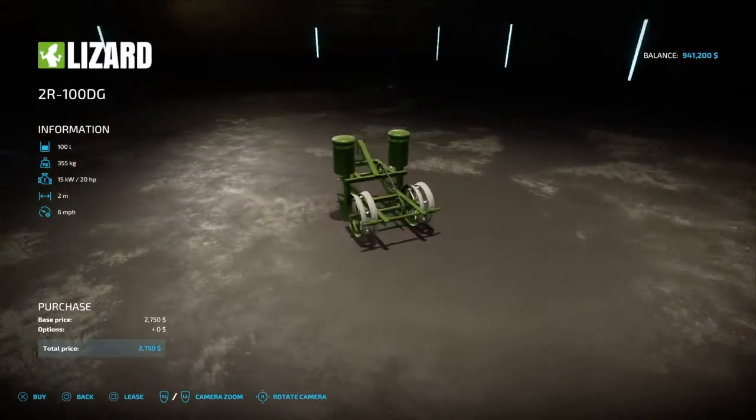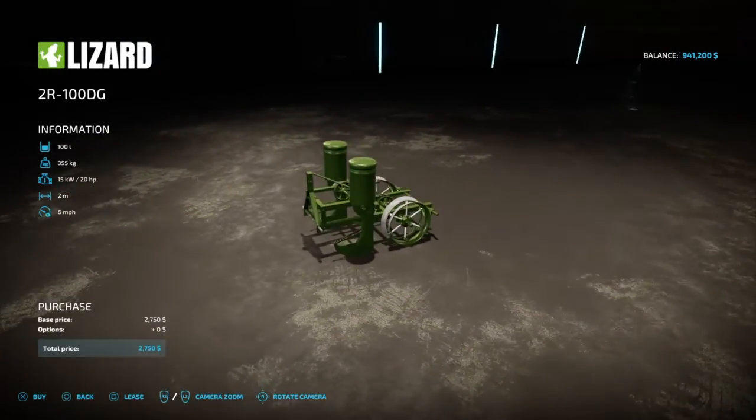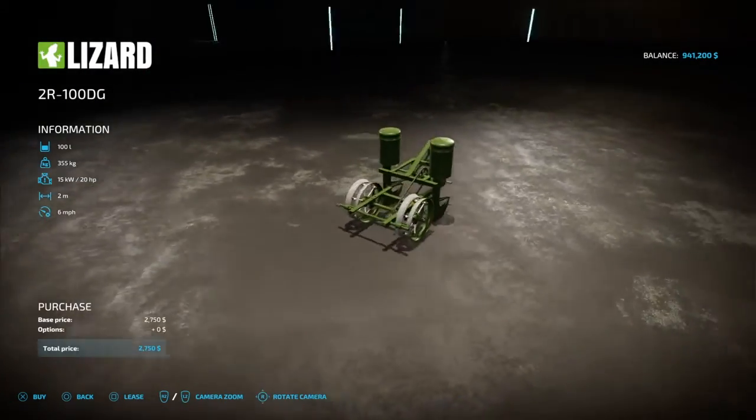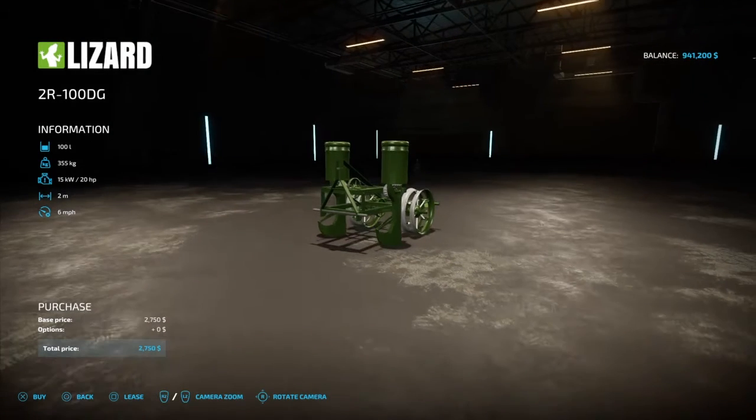Here is the planter — pretty cool, old school, nice little planter. Probably something my grandpa used to use. It looks like some of the little plows we have around the farm right now. That's all for the planter.